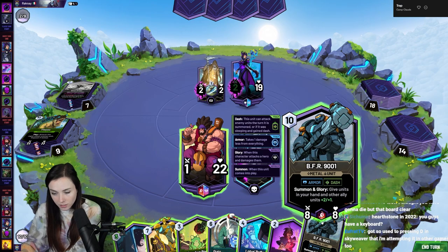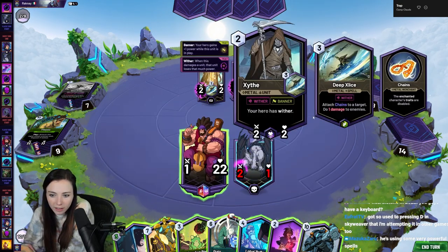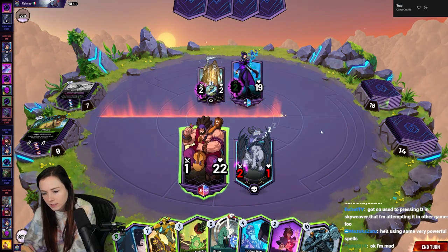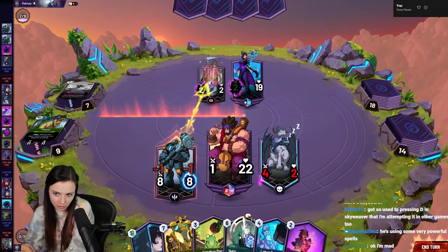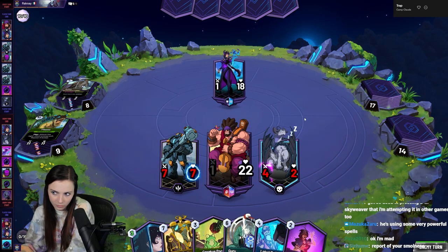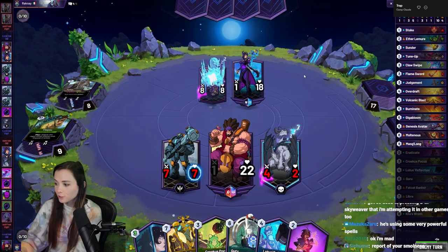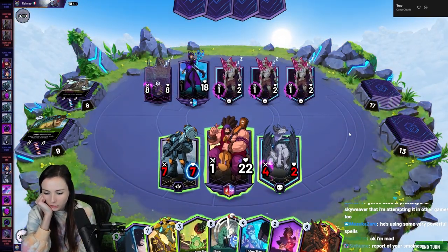We could play this and try to protect it. Could also just eradicate this thing. I sort of like the Guru. Is it worth trying to protect it? I could buff it up, it would go to two health and make this trade. I guess I kind of like it. But then I really want to do the Guru. Honestly casting this would be nice as well. The Aether Whale was actually the one from our deck, because we haven't played the Lemur yet. I got so used to pressing D in Skyweaver that I'm attempting it in other games. The built-in deck checker is pretty cool.